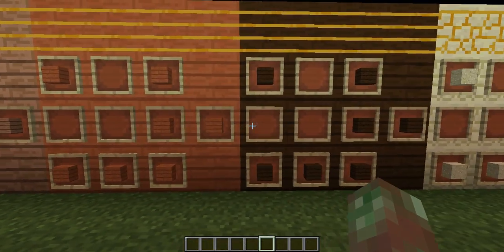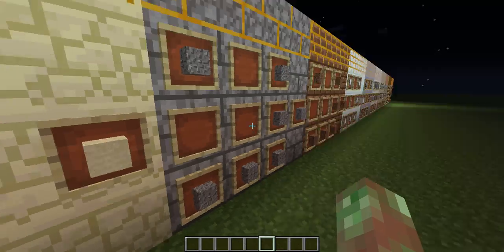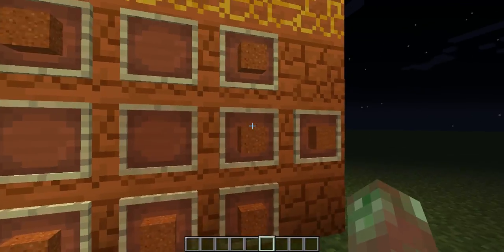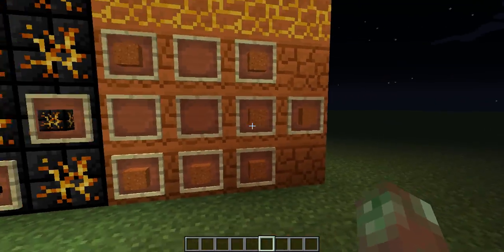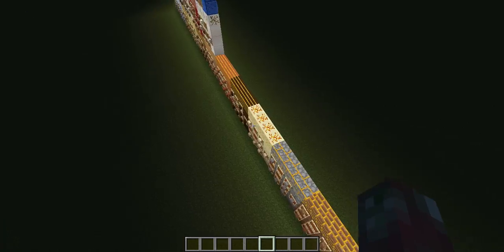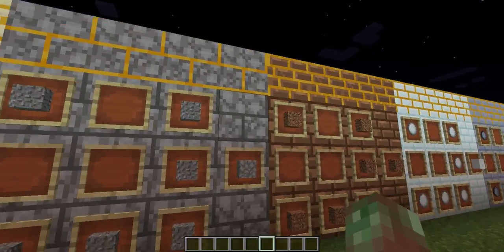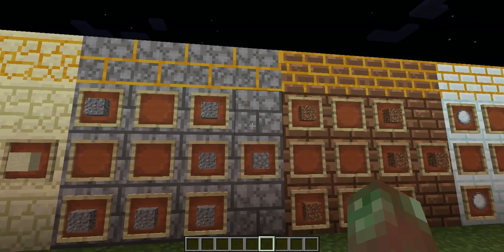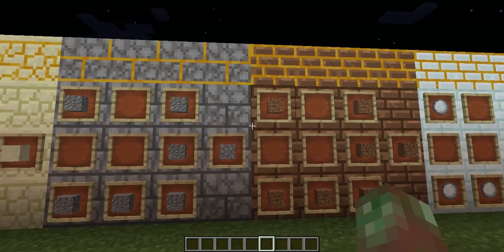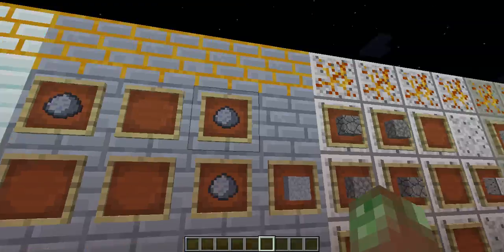Vanilla spruce planks makes More Materials spruce planks. Jungle, acacia, dark oak. Regular sand is going to make desert sand, and I have mesa sand way down at the end here because I forgot to put it in. Mesa sand you craft from red sand — because that needs to do something. Brushia gravel is crafted from regular gravel. Silt dirt from regular dirt. Tundra dirt from snowballs. Clay dirt from clay balls.